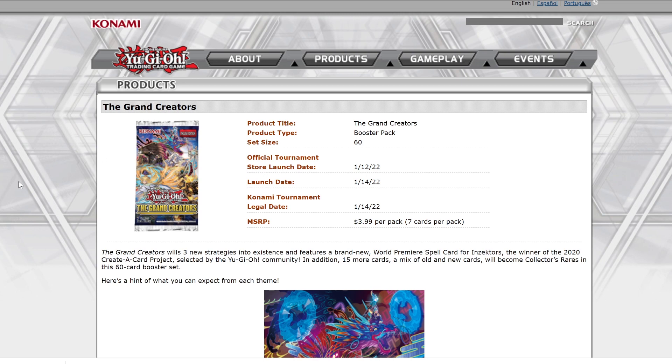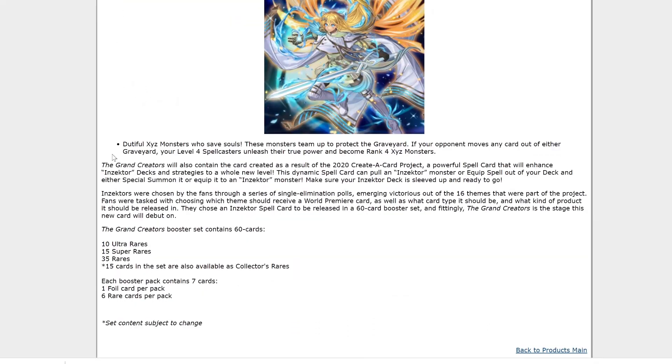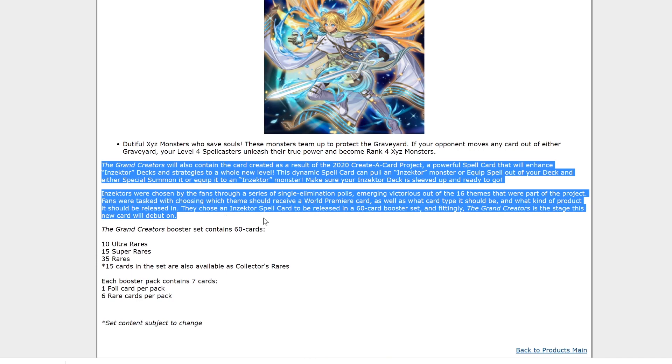Now that is pretty cool as it is, but there's not a lot of information that we didn't already know. But what is very interesting is if you continue to scroll down a little bit and you go to around this part here, you will read the following: The Grand Creators will also contain the card created as a result of the 2020 Creator Card Project, a powerful spell card that will enhance Inzektor decks and strategies to a whole new level. This dynamic spell card can pull an Inzektor monster or equip spell out of your deck and either special summon it or equip it to an Inzektor monster.